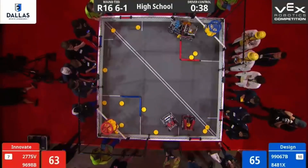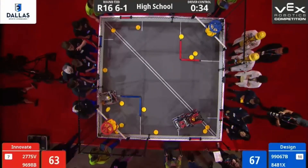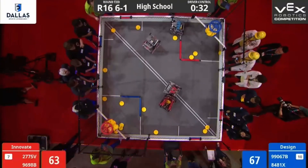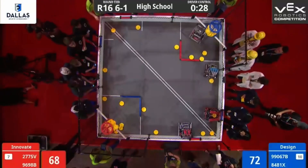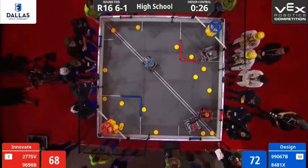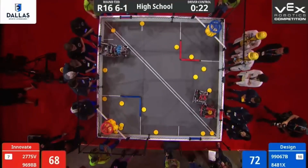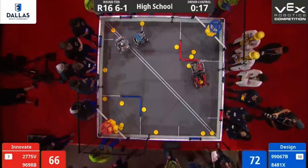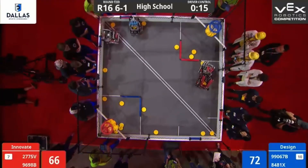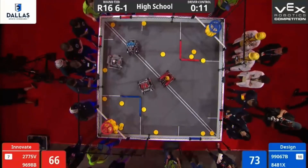We have 40 seconds left on the clock. Red Alliance taking ownership of the rollers. We see more defense being played. Red Alliance dropping off two more discs, Blue Alliance dropping off another as well. Blue and Red fighting over those rollers — Red taking ownership while Blue takes ownership of the other. We see more defense over those rollers. Red trying to take ownership but Blue is playing some strong defense on them. It's going back and forth with all rollers.